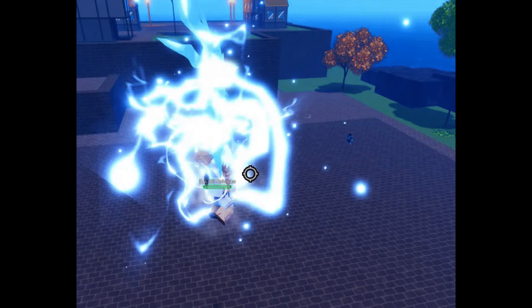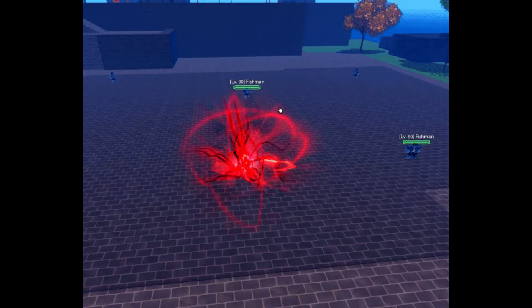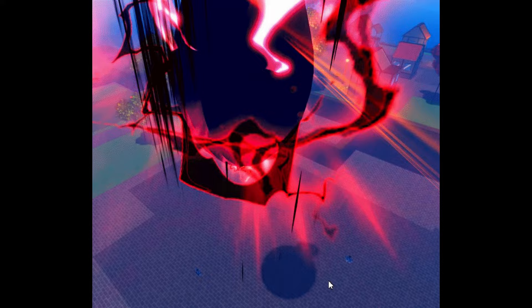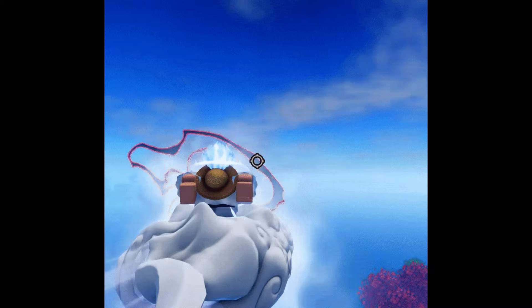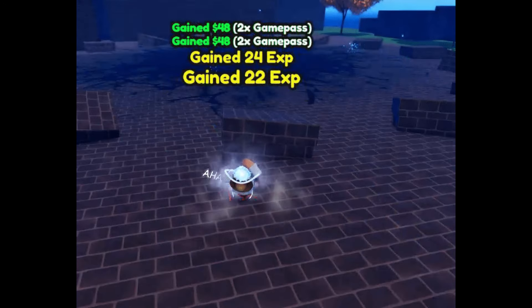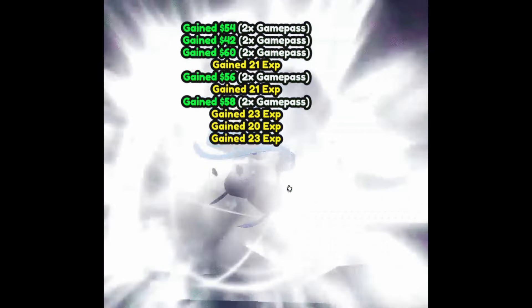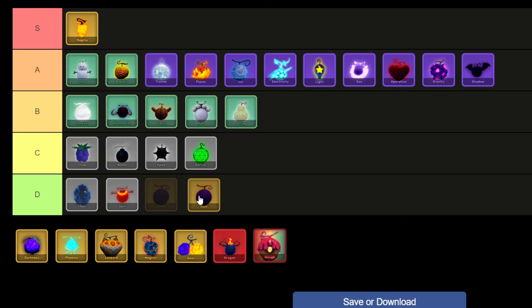Gum Fruit stands out as a legendary natural treasure, boasting a mere 0.20% chance of acquisition through rolling or available for 1 million money or 1,999 Robux at the fruit dealer. Once obtained, the Gum Fruit unveils its potential through three distinctive transformations: G2, G4, and G5. While G2 and G4 gears can be acquired with Robux priced at 3,399, G5 gear demands a higher investment of 4,999. Among its abilities, the Gum Fruit is renowned for its slingshot ability. As a result, I'm placing Gum in the A tier.